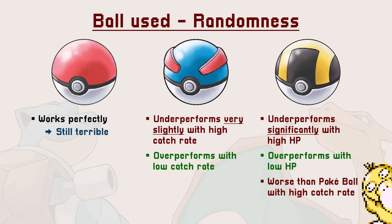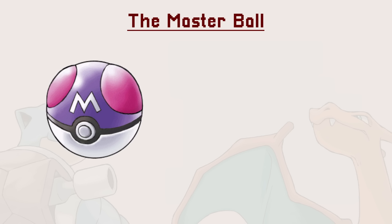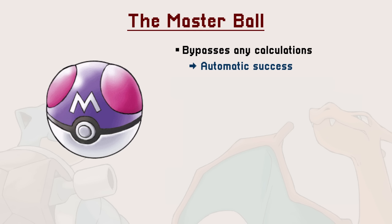Ultra Balls are also worse than Pokeballs for high catch rate Pokemon. Before we get to the ultimate catching strategy, there are two balls not yet mentioned. The first is the Master Ball — it is very simple. If you use it, the game bypasses any calculations and you succeed automatically. You may have heard it still has a 1 out of 256 chance to miss, but that is false.